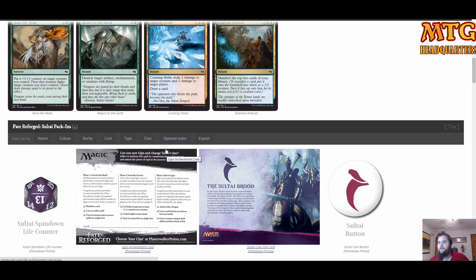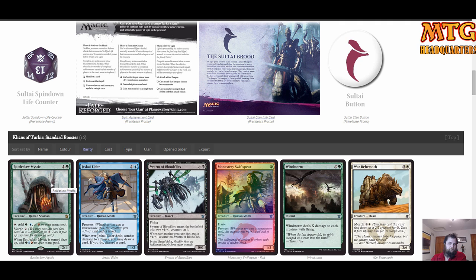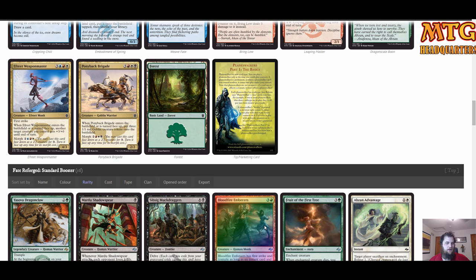Now our Khans of Tarkir pack — Rattleclaw Mystic has two of our colors and is a morph, I'd probably play that. Whoa — a foil Monastery Swiftspear, cash money pull! Bloodfire Mentor is okay. Dragon's Eye Boom is fine as a sideboard trick. Crippling Chill is fine too. First Fate Reforged pack: our rare is a very playable 4/2 trample creature; you'd need one and two blue for the activated ability but it's extremely powerful — like Act of Treason on a stick.